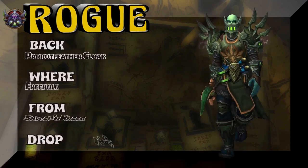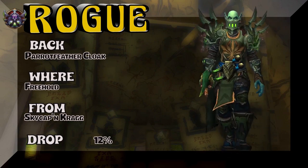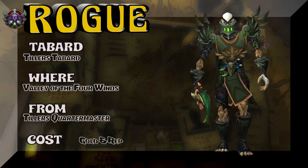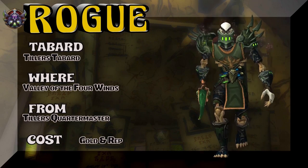And the back is the Pirate Feather Cloak — Freehold, Skycaptain Kragg — 12% on the drop rate. So that's spammable because it's a dungeon. The Tabard — Tillers Tabard, Valley of the Four Winds, Tillers Quartermaster — gold and rep. Gotta head over to Mists of Pandaria to pick that up.